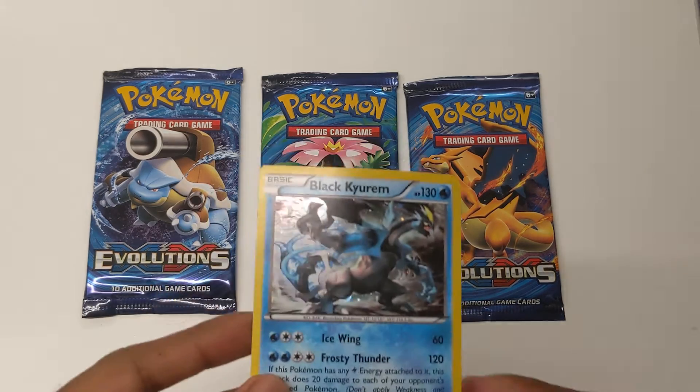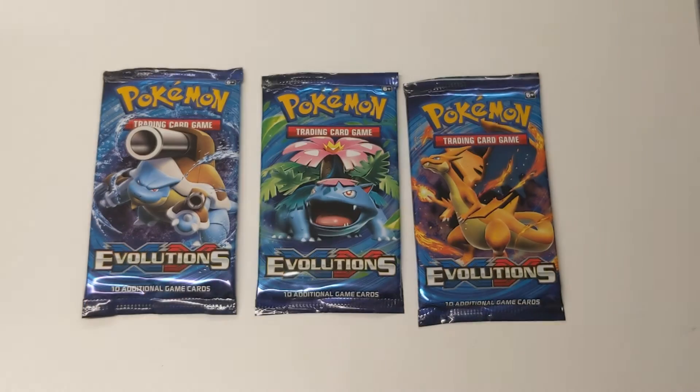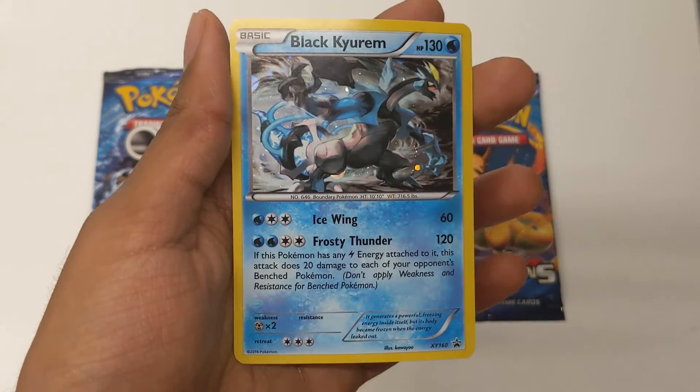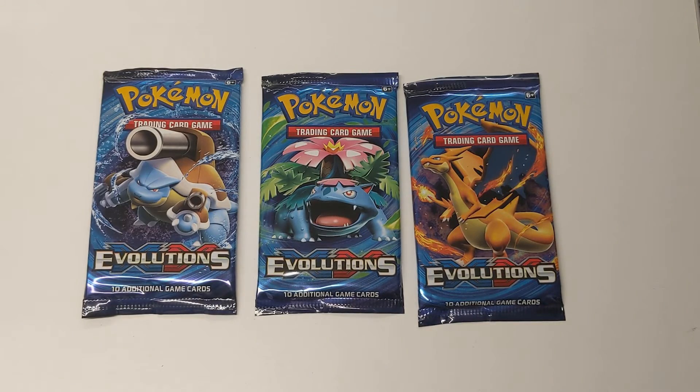And then you can see right here the Black Kyurem card. Pretty nice-looking card. I don't know about rarities — I'm terrible when it comes to that sort of stuff. But this is a cool card. Icy Wing, Frosty Thunder. It does some damage. Fun sort of stuff.